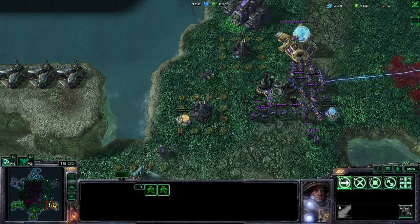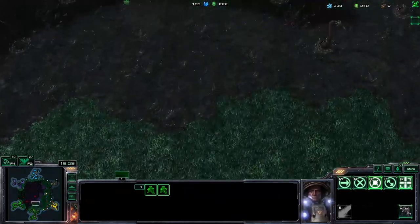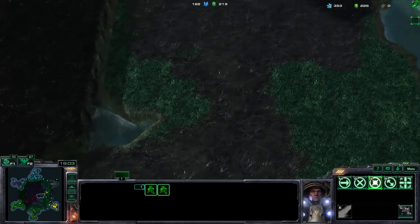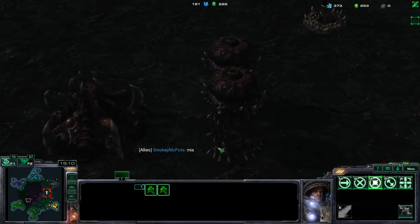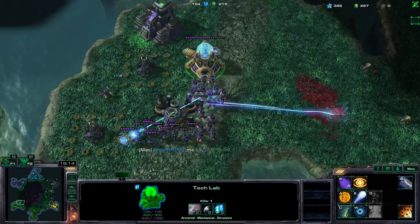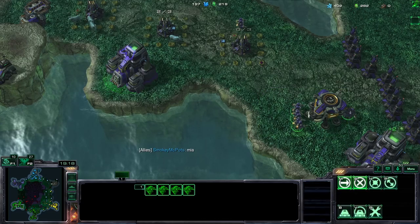If the zerg got pushed hard by green and yellow, he's lost most of his income. Because every time you push the zerg, for every spawner and extractor that you kill you lower their economy significantly. So that's the thing to keep in mind.